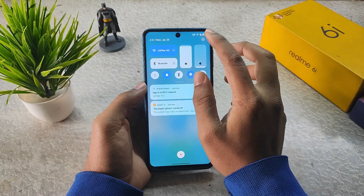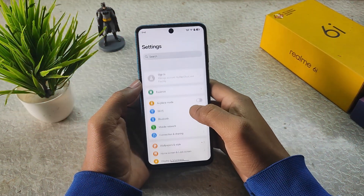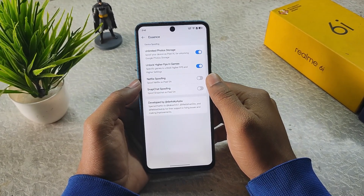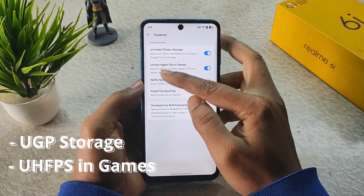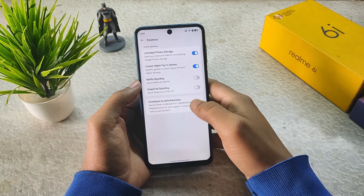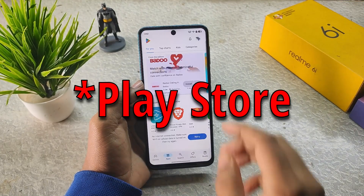Let's go to Settings and see what we have. In the first tile we have Essence, and in Essence we have features that we get in custom ROMs like unlimited photo storage and unlock higher FPS in games. These settings work really fine.